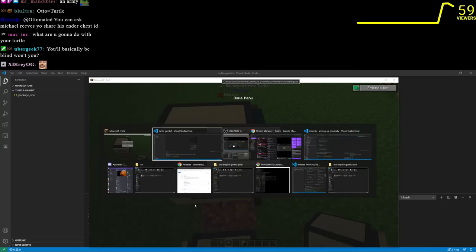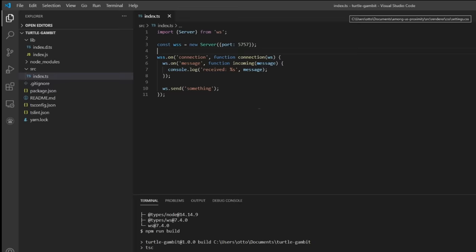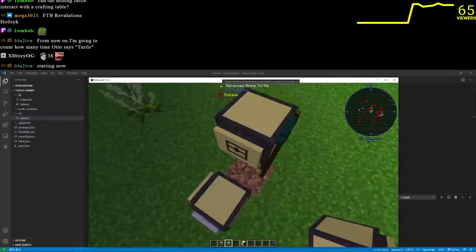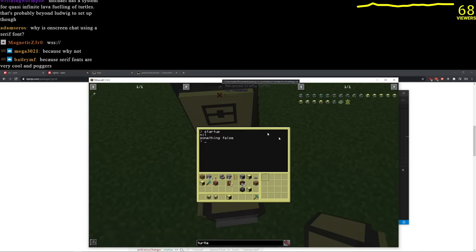That heads-up display will show me all the status about the turtle. I think we want a WebSocket server for this. I'll steal some example code from the WebSocket library. Now we have to write some code in Minecraft so that the turtle can connect to my remote control program. The turtle needs a remote control receiver — this should connect to the local web server running on my computer.